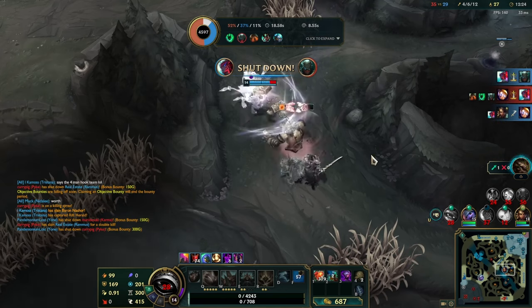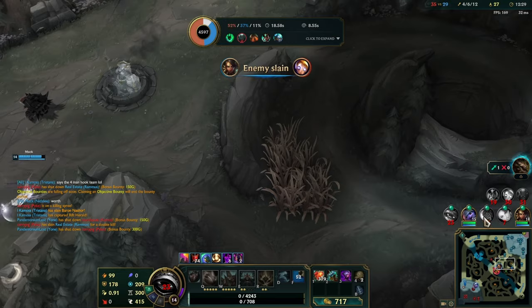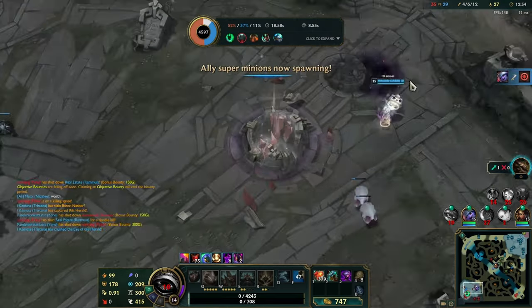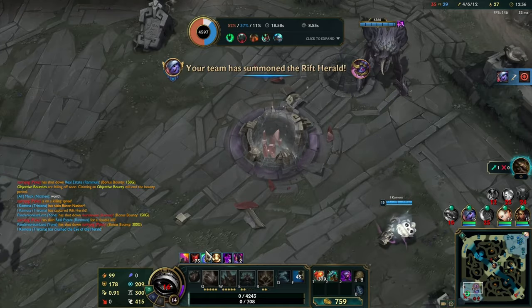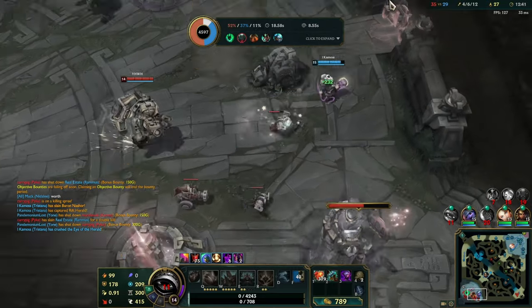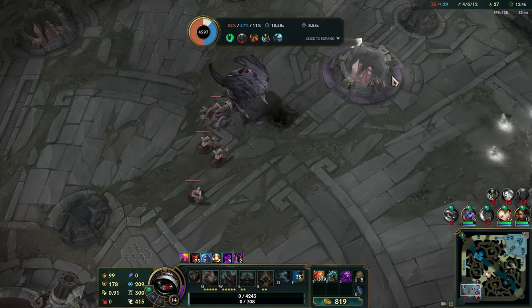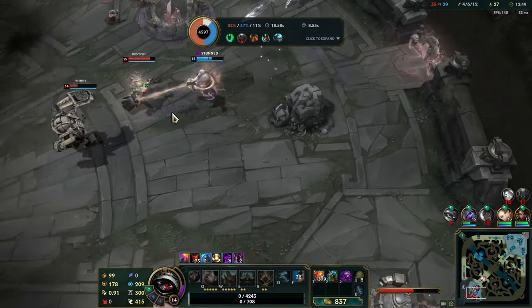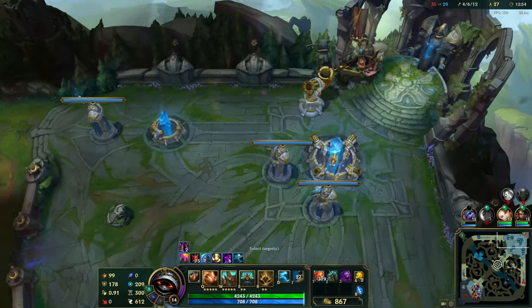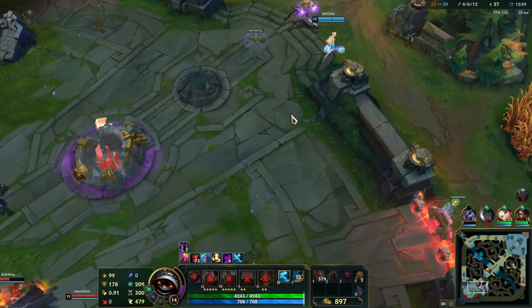I need to coordinate with my team a little bit more. That went pretty well — three for three. Tristana's pushing down here and she got Rift Herald. She's going over here. Uh-oh — that thing's gonna die before he gets it. Run! She ran right into the pole. Try and get down here and help. She escaped — nice.